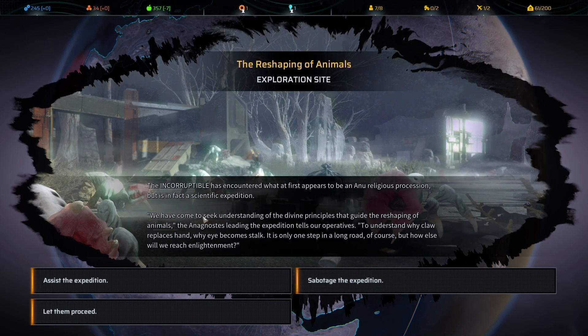The Reshaping of Animals event: the Incorruptible encounters what appears to be an Anu religious procession but is actually a scientific expedition. They say: 'To understand why claw replaces hand, why eye becomes a stalk — it is only one step on the road to enlightenment.' I decide to assist, since we just got a little bonus with Synedrion, to start building relations with Anu.